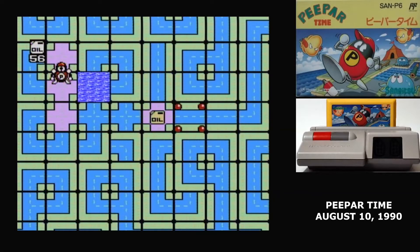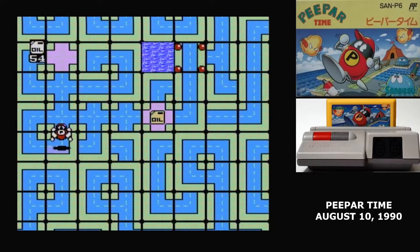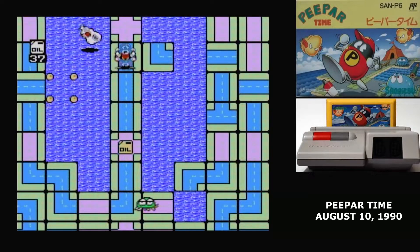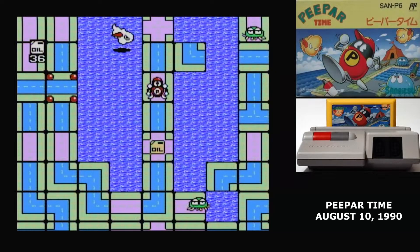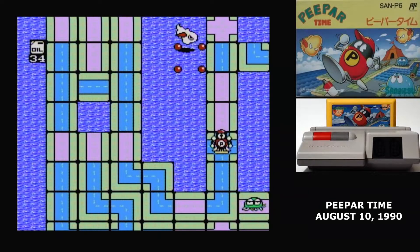Moglers are moles that just pop out of the ground at random, and those are the three kinds of enemies found on all 50 levels. Also on the path are oil cans that give Pallet a bit more oil for getting around, and piles of gold that just add to your score.